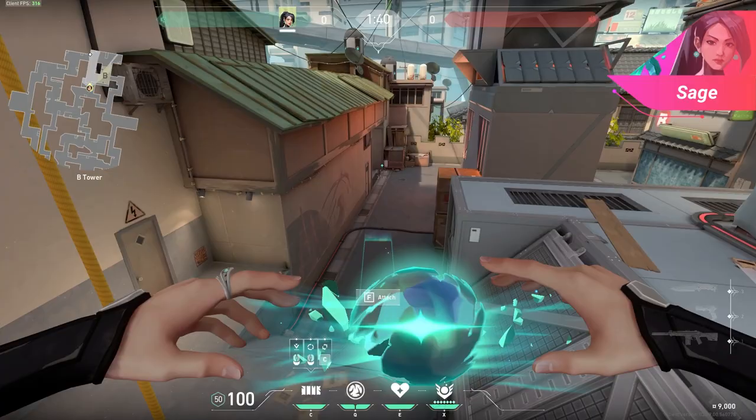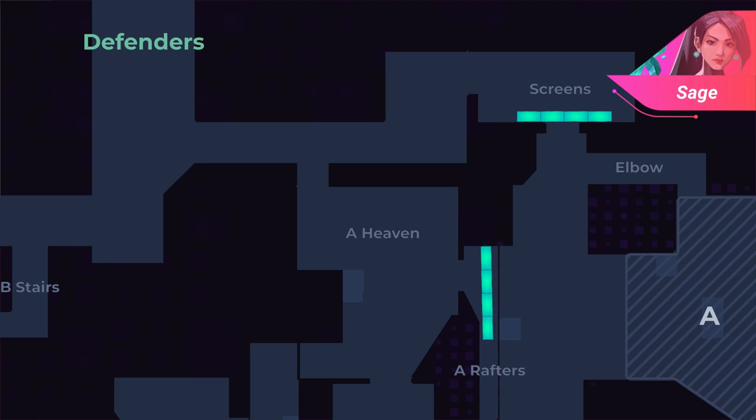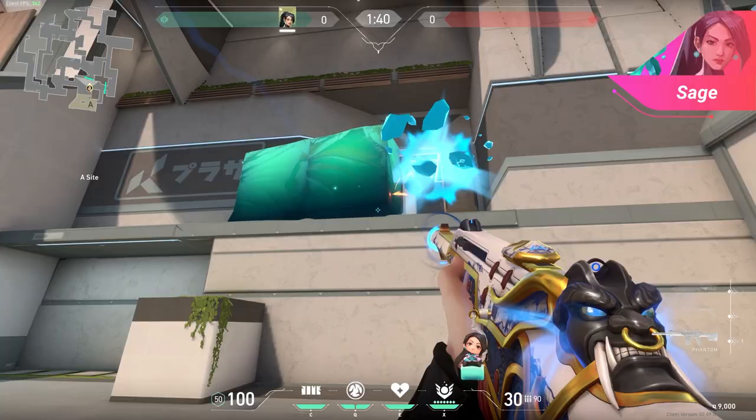On attack, you want to try to use your walls to block off rotates. Some areas to wall off on Split are screens in heaven on the A site, vents on middle, and spawn on the B site. If you have the time available, you can also drop a wall in heaven after you push through it. All these walls are meant to block off the defenders' vision and stall, making it harder for the defenders to retake the site and defuse the spike.